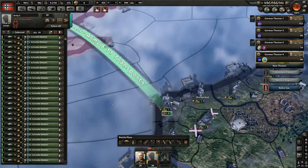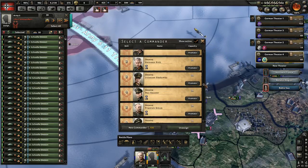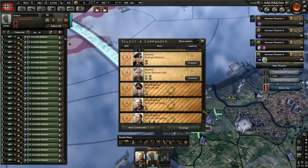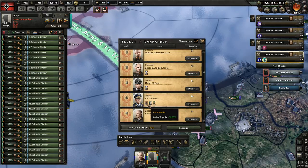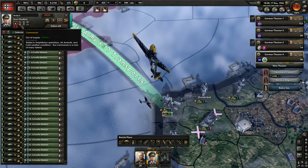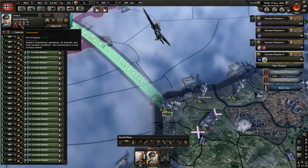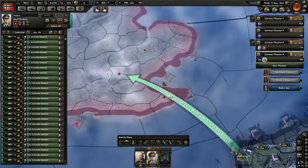Also, one thing to know is there is an advisor - a general - that is really good. He's a commando general. Kurt Student is a commando, and when he's out of supply the penalty is only minus 50%.